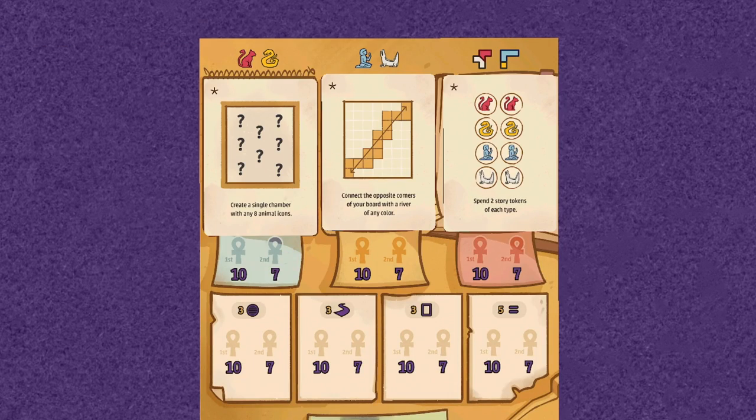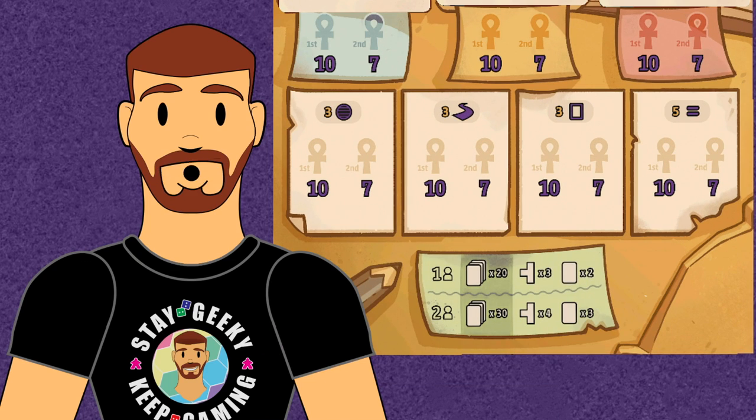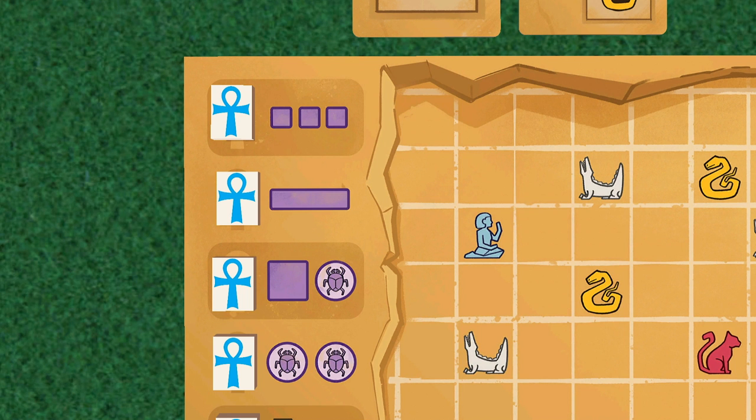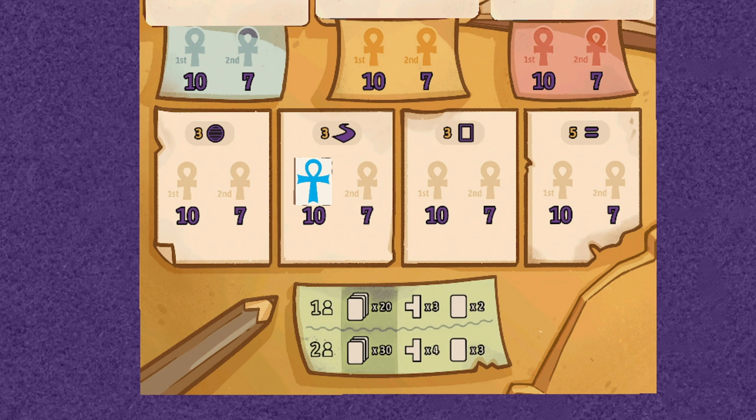The player can also score the seven achievements on the board if they meet the requirements. Four achievements will be in every game and correspond to completing a certain number of story cards, while three are drawn at random during setup that are a little more difficult to complete. In the starting game, the three achievements are to create a single chamber with any eight animal icons, spend two story tokens of each type, and connect opposite corners of the mural board with a river. If a player meets a condition during the scoring phase, they remove one of their onks on the side of their mural board and place it in the first available reward space with the highest value. If two or more players score them at the same time, they place their onks in the same space. Otherwise, on future rounds, the onk is placed in the next available reward space. A player can score a single achievement only once.